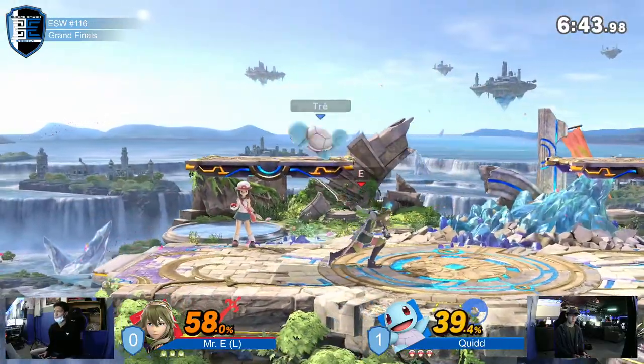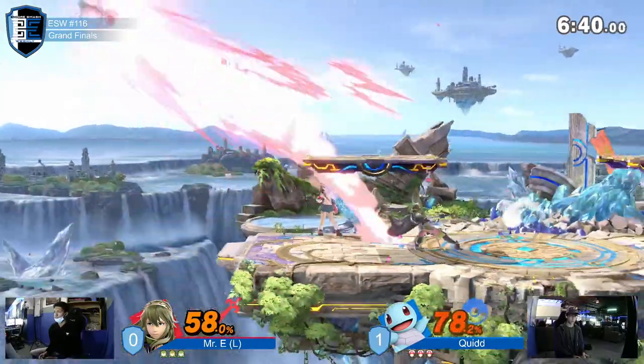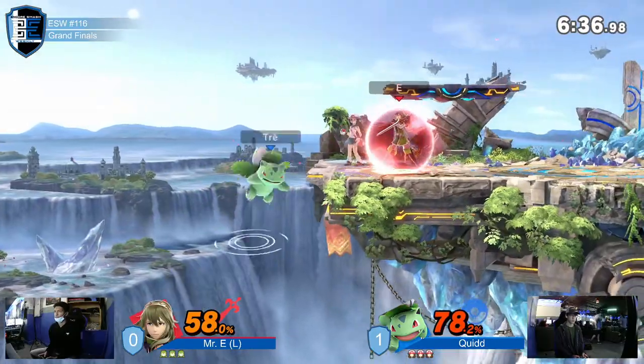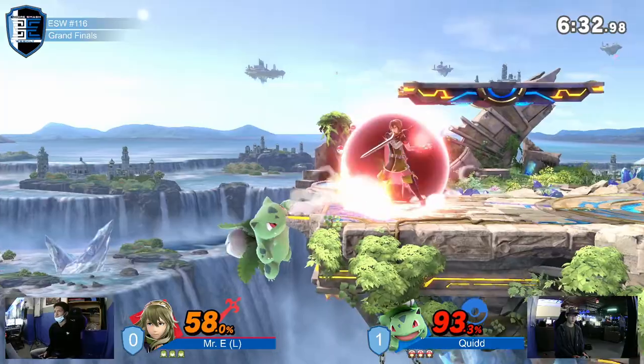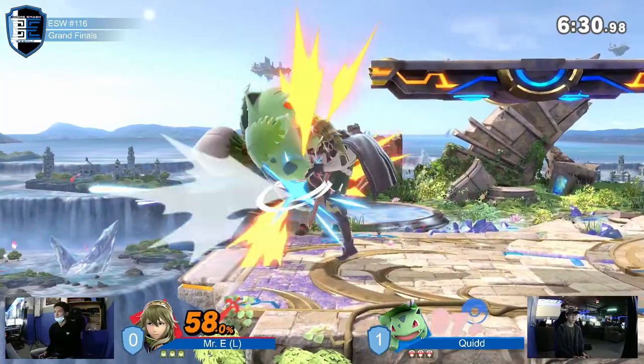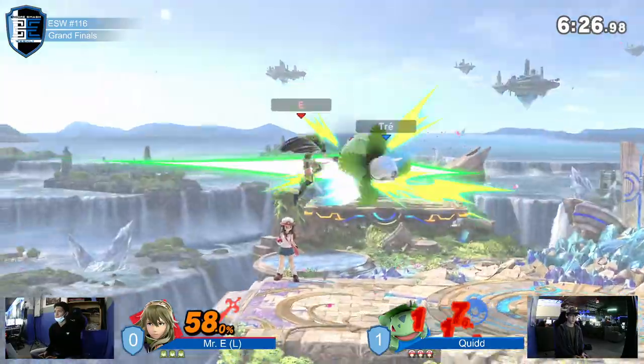Squirtle is just really — Quid's Squirtle is commonly used and so great. Great movement all around, especially next to the Ivysaur. We definitely see a lot more of Quid's Squirtle than any other Pokemon, which makes sense — his Squirtle is definitely his best one by far.